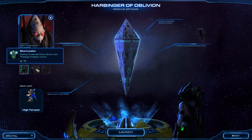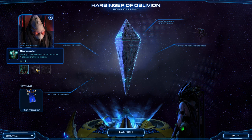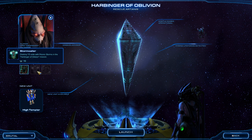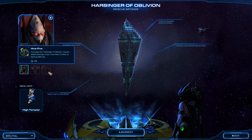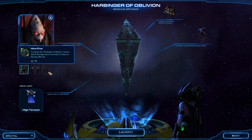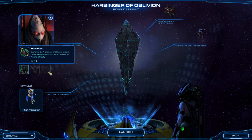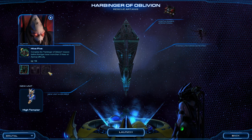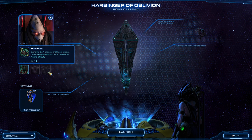You've got two achievements here. One is destroy 15 units with Psi Storms — I don't know why I haven't done this yet. And also complete the mission before Kerrigan loses more than three hives on normal difficulty. That's pretty difficult to accomplish, trust me. You might want to just do it on normal. So let's go.